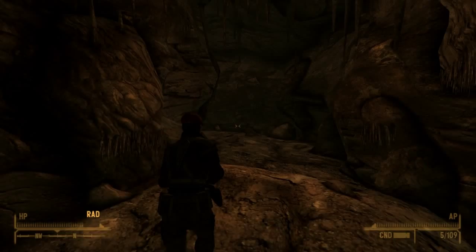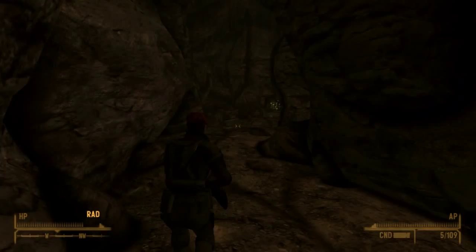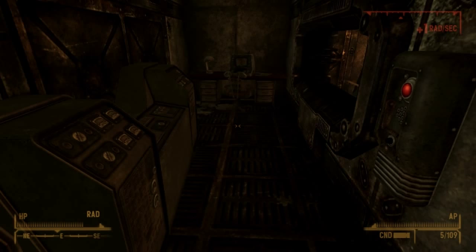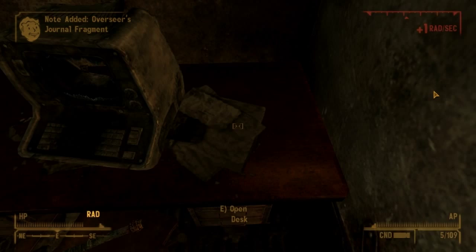Now, there's nothing actually in the cave itself, so that will sort of lull you into a false sense of security. The only thing of interest is the actual vault itself. When you get into the main section, you're going to go to the room to the right, because you're going to see the Overseer's Journal fragments, which will tell you a bit about the vault — what's been happening and what's been going on. These fragments essentially let you piece together the entire story of the vault.